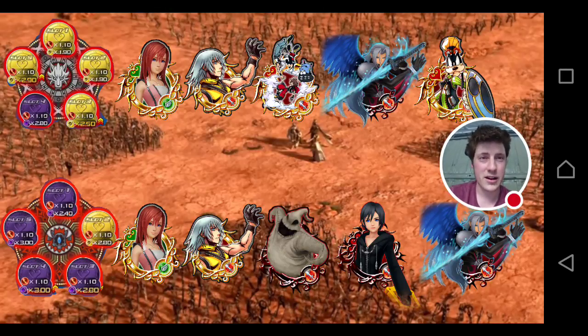Next I'd probably put Riku EX, and you might be saying, why wouldn't you put him towards the back of the keyblade? His multiplier is a little bit lower than Sephiroth EX, for example. But if we get this general defense down buff out early enough, then the rest of our medals should be able to actually do some damage to the enemies.